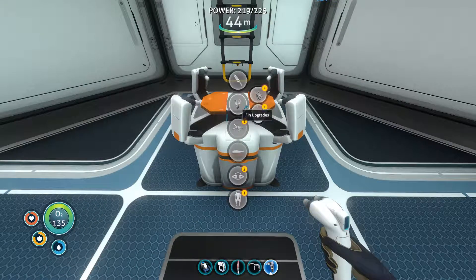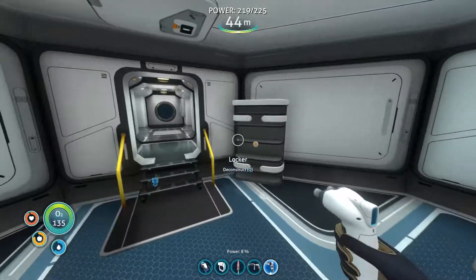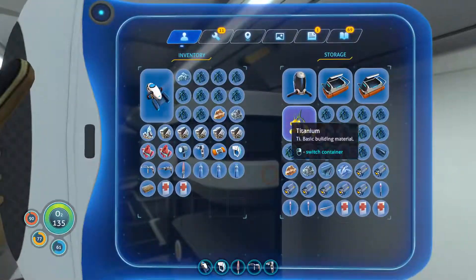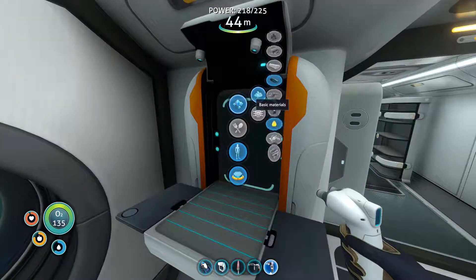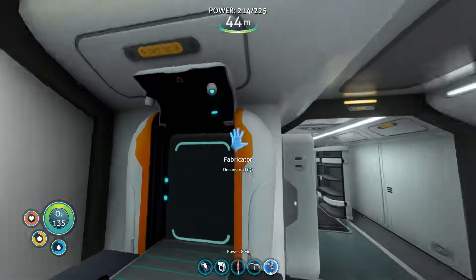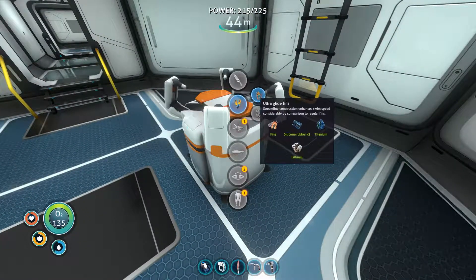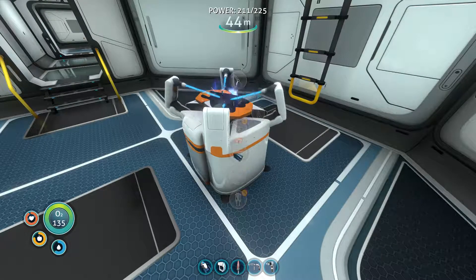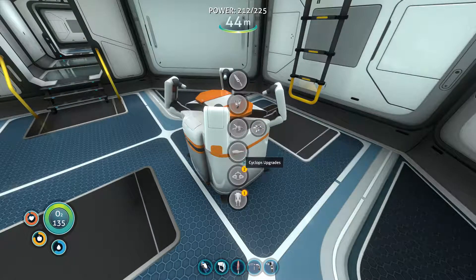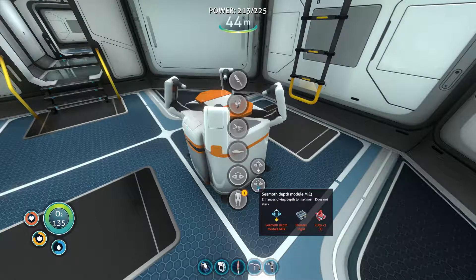Now I've had a look at what I need to build the fins and we'll gather the materials for the prerequisites to build the Ultra Glide Fins. A quick note: you must have the fins in your carried inventory - they can't be on your feet - in order to build the Ultra Glide Fins. They will auto-equip after manufacturing. We now have Ultra Glide Fins and will be able to swim about 15 percent faster than before.